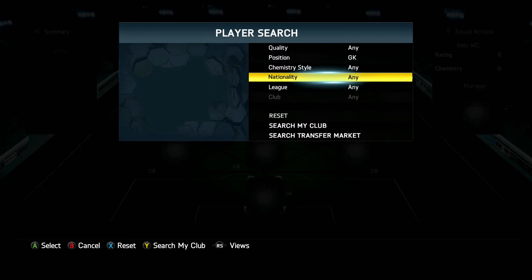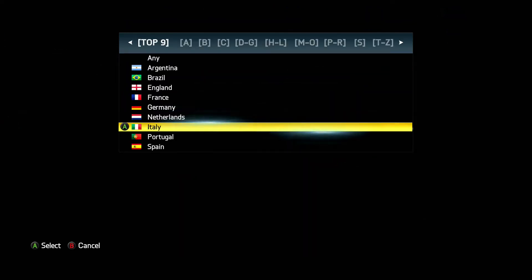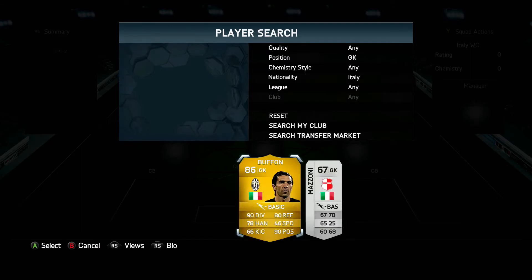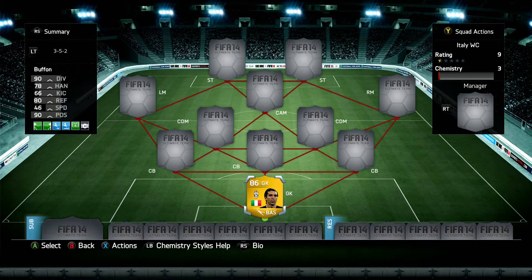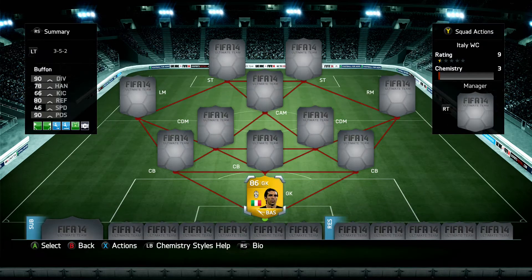This squad for the price it costs, and the ratings of the players as well, is phenomenal. We're gonna start with the goalkeeper and it's obviously going to be Buffon — 86 rated player, plays for Juventus. 90 diving, 78 handling, 80 reflexes, 90 positioning, for 1,700 coins. That is a phenomenal price. He's also got an in-form card available to pick up.